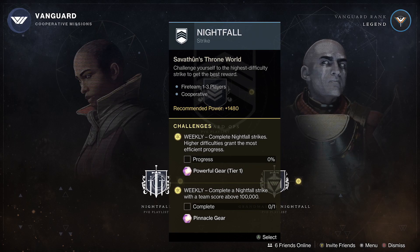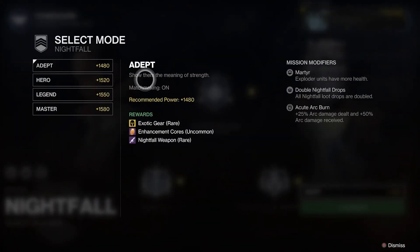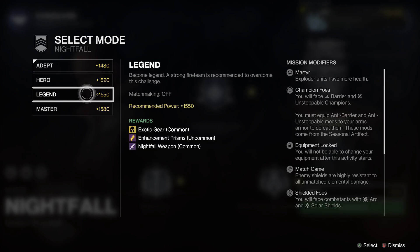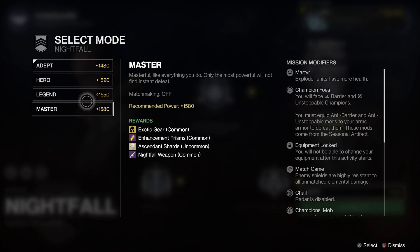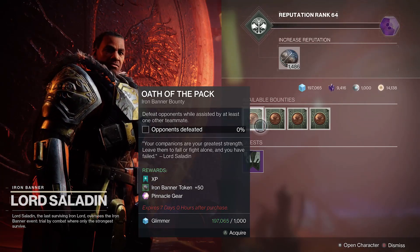The next plus two pinnacle is tied to the Nightfall strike — you need a team score of 100,000 or better. There's no requirement on which difficulty, you just need 100k points by the end. Legend is the most common way to hit that threshold, though on some strikes you can get 100k on Hero difficulty depending on the strike.